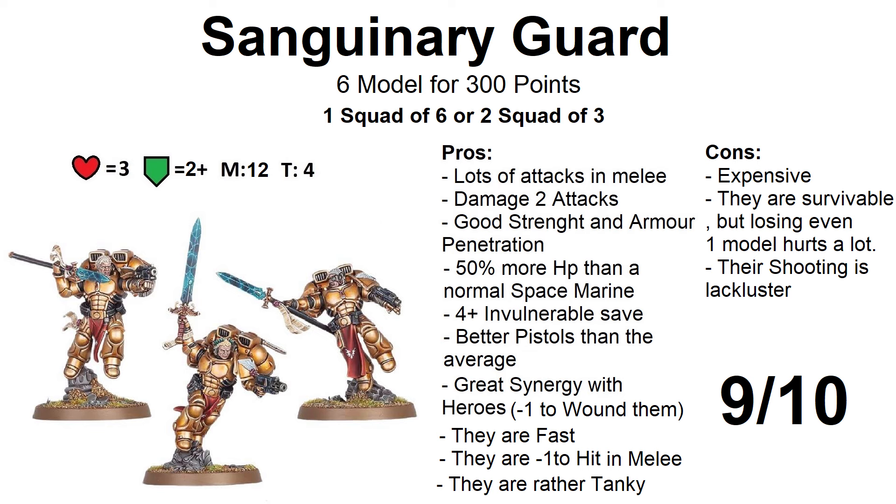You bring the Sanguinary Guard because of their melee — they are beasts in melee. The first weapon option is the Encarmine Blade: 4 attacks hitting on a 3+, strength 6, 3 points of armor penetration, and damage 2. Lots of attacks with strength 6, so they wound infantry with relative ease and have a chance against vehicles or monsters — 3 points of armor penetration is just chef's kiss. The other option is the Encarmine Spear, which has the lance ability — when you are charging you can add 1 to your wound rolls. However, it only has 3 attacks hitting on a 3+, strength 6, 2 points of armor penetration, and damage 2. The consensus is that the blades are better, but the spear is a great option against different targets. Hunting something big? Use the lance. Hunting something smaller? Use the blade.